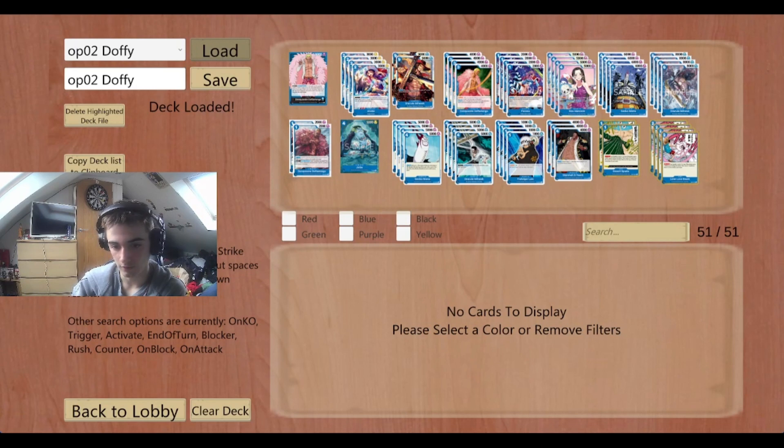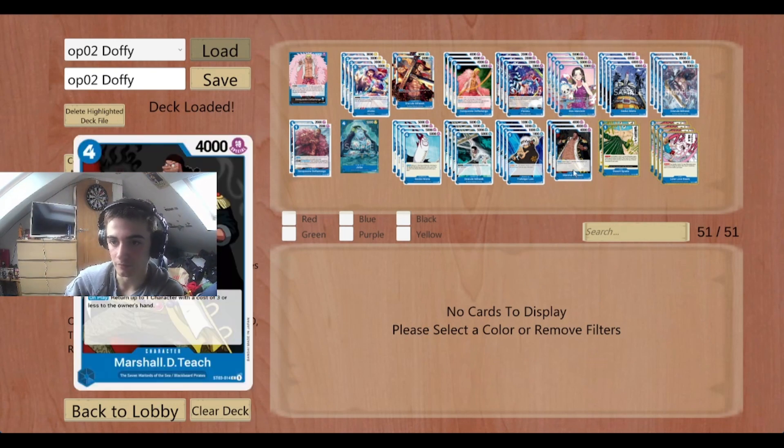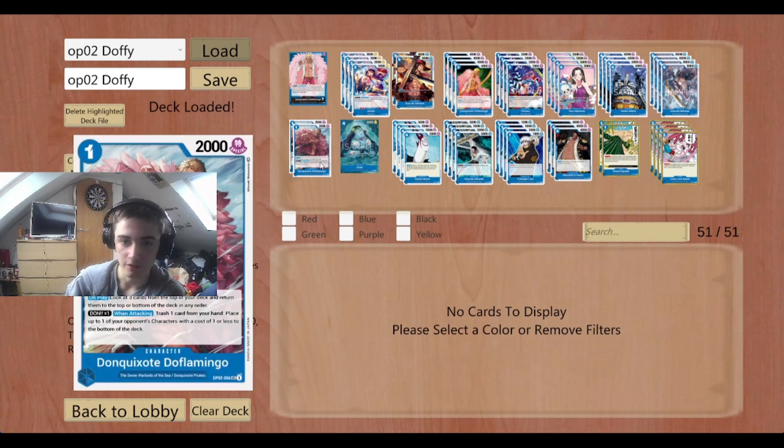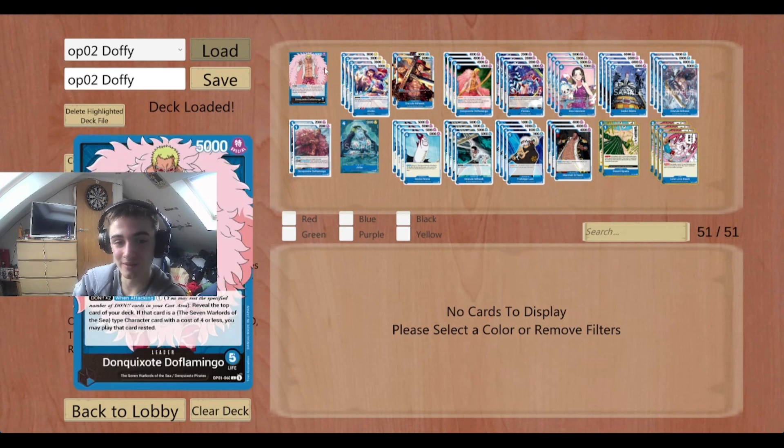Honestly, I love the deck. Very quick and easy to set up — get lots of hitters down, lots of blockers, lots of counters, and keep cycling. Really good deck. It was amazing in set 1 and it's probably even better in set 2. The deck list has 4 of most things, apart from Blackbeard, Desert Spada, Jinbei, Doflamingo, and a couple of others. Majority of it is 7 Warlords of the Sea at cost 4 or less so you can put them out easily. Honestly I love this list — it won a big tournament too, so there's proof and evidence of it doing well.